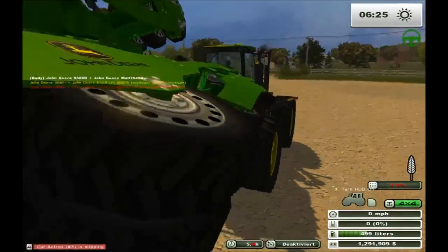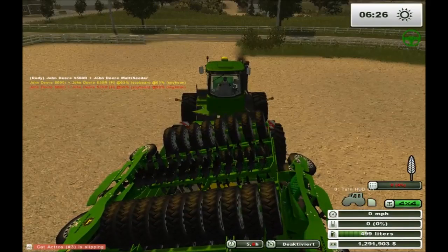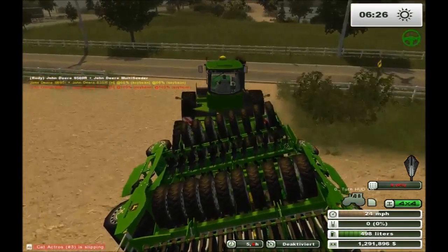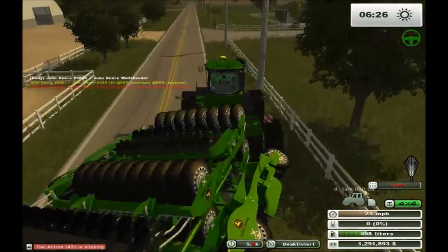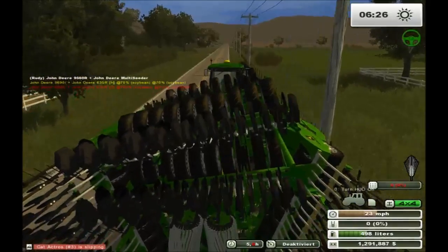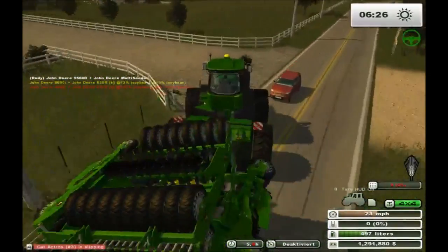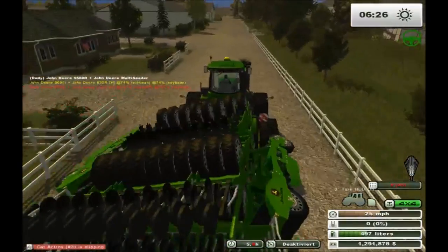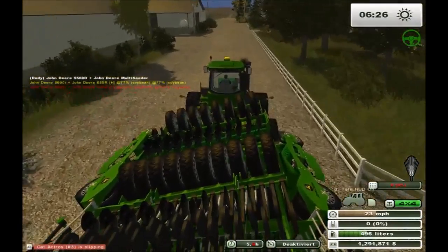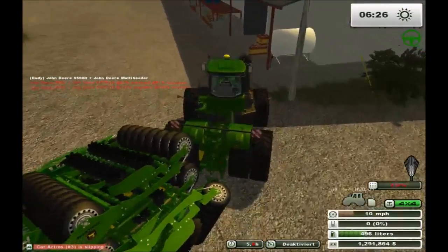Let's go back to the farm, get some fertilizer and some seed, and first of all change that to barley. I got lost for a minute - oh god, I thought I was going to hit that guy! Okay, first things first - this guy needs some fuel. Let's stop at the fuel depot, the fuel tank, whatever you want to call it. Get him some fuel and that's going to take a while.